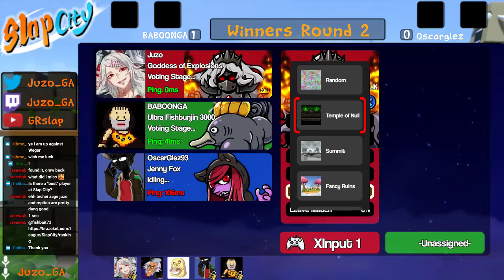Babunga getting those quick early stocks, so that's putting him back a little bit but he's still able to show dominance in the neutral game and get those up Bs where it matters. Oscar Glaz unfortunately getting that suicide air strong — falling for the juice. You don't drink the juice, I'm sorry, but you don't drink that juice. We're going to Summit.